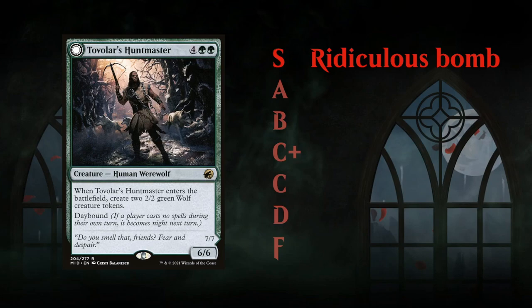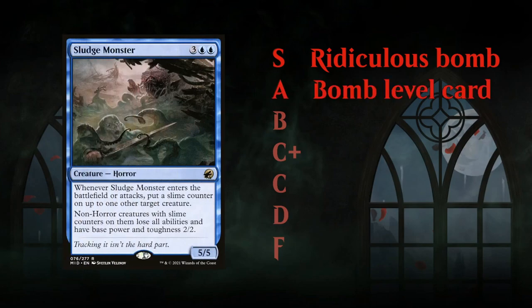Next up is the A grade. These are still bomb-level cards — cards you're absolutely ecstatic to open in a pack and first pick. These will often carry a game if unanswered, but they're not necessarily S-tier level, though they'll still easily win you a game.